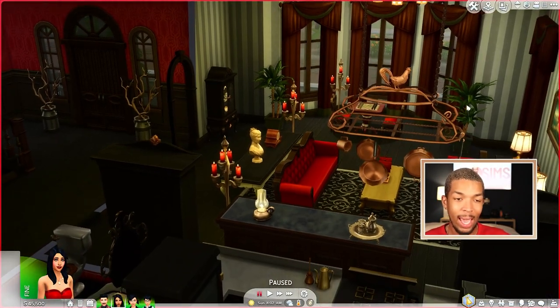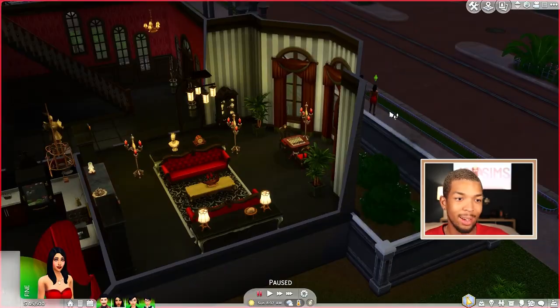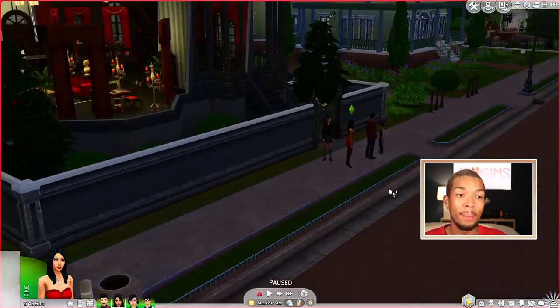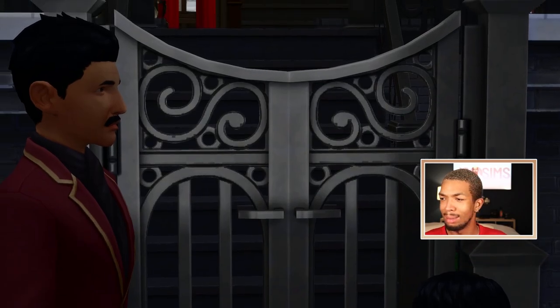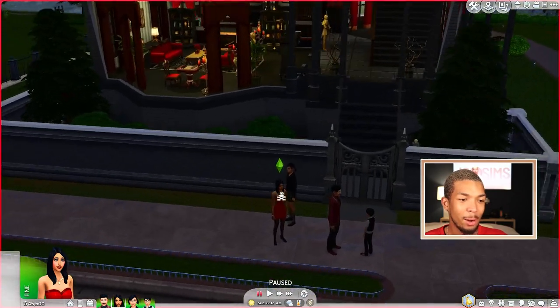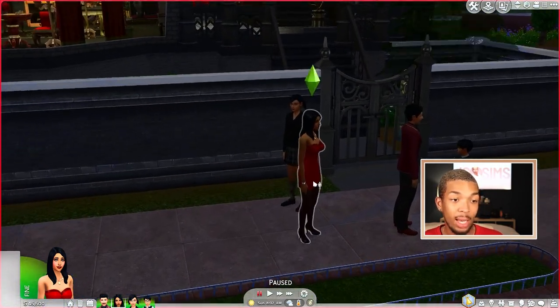Okay everybody, so we are here in the game. I know you're probably like, what in the Maxis match is going on in here? We are at the Goth household today. The reason why I'm at a base game family with base game clothes is because I just wanted to start a new game so all of my settings were fresh. That is why we're here.